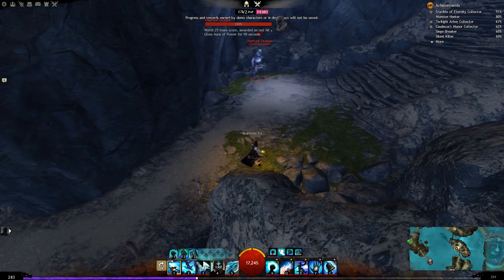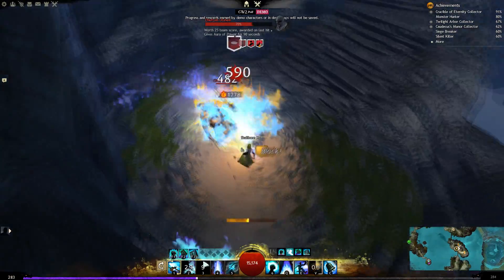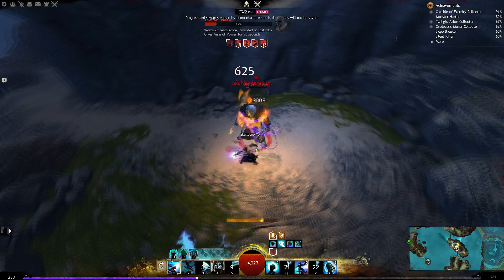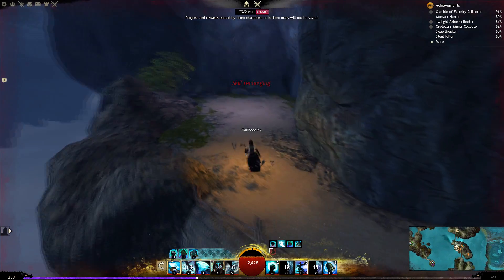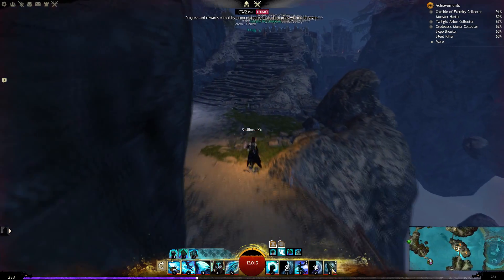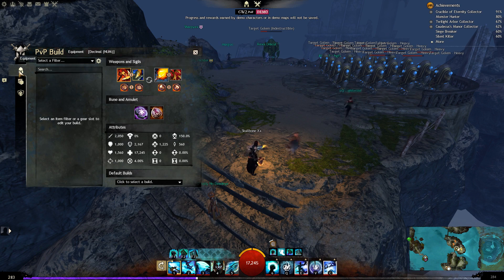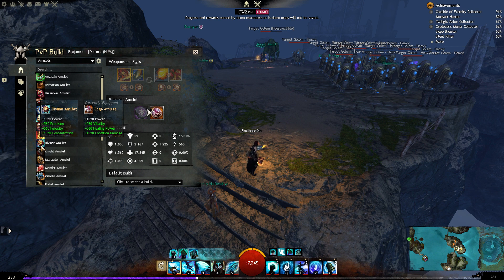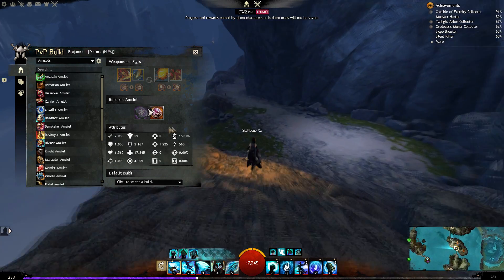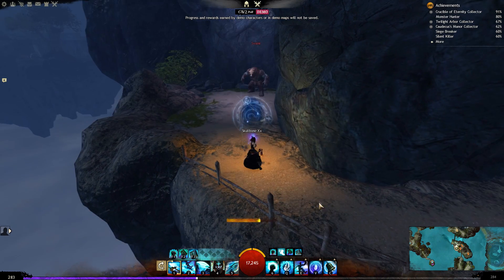Let's show it again. We go with F4 and F2, we can activate Quickness and the other mantra, dodge the attack, activate mantras while we are attacking. I forgot to use Quickness — this is kind of OP, I guess. Let's check out the Elite skill: Stability, Retaliation, Quickness, and Might.